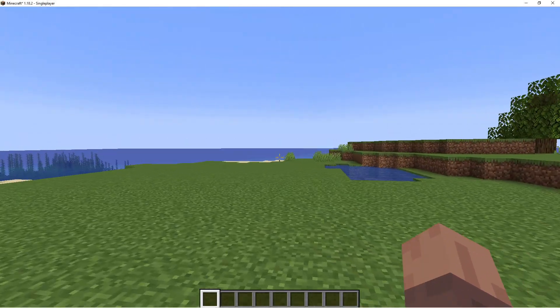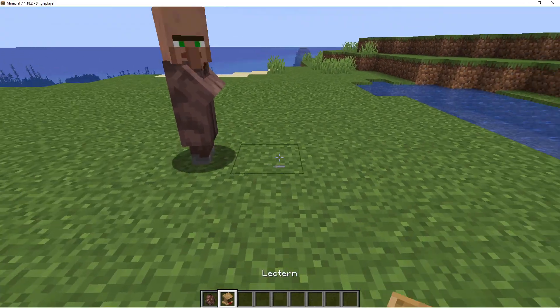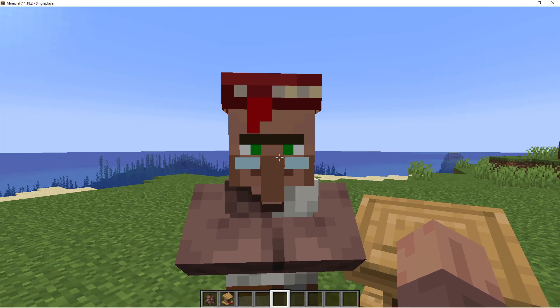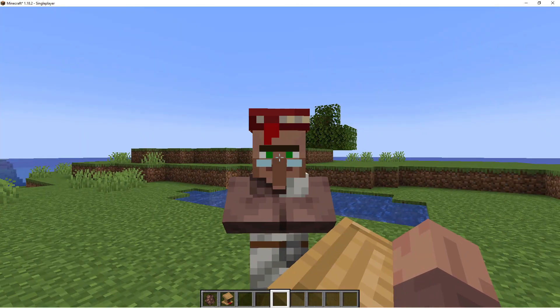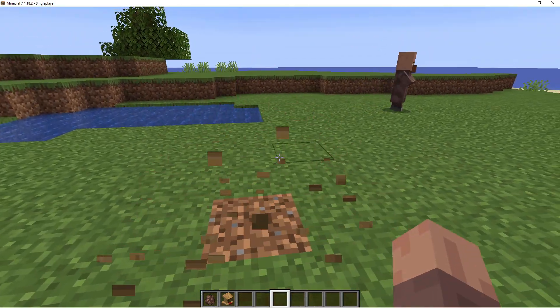As we all know, villagers in Minecraft like to scam people. Exhibit A: here's a villager, here's a lectern — he becomes a librarian and wants 18 emeralds and a book for Fortune 1. I don't think that's worth it. We have two solutions: either figure out how to get a better discount, or summon a villager with better trades — more specifically, custom trades.